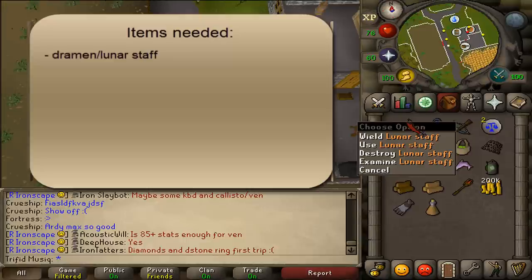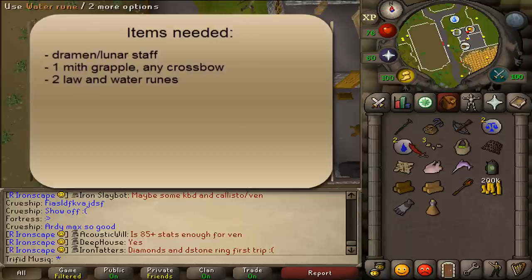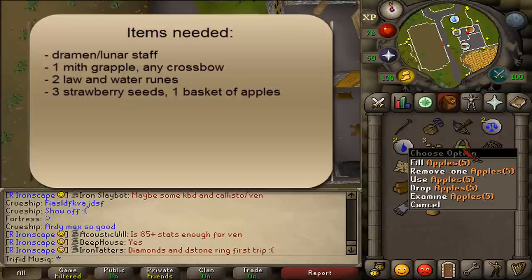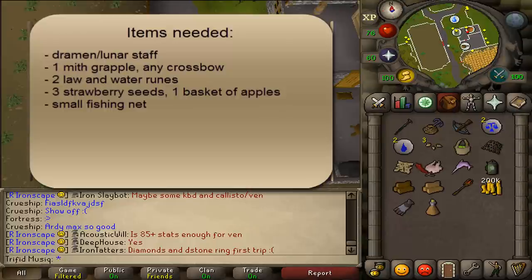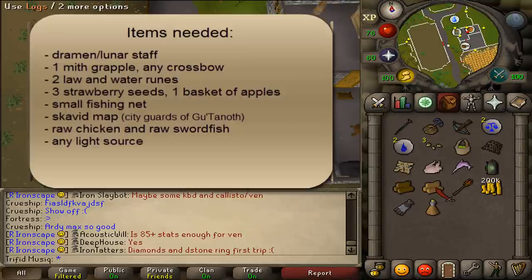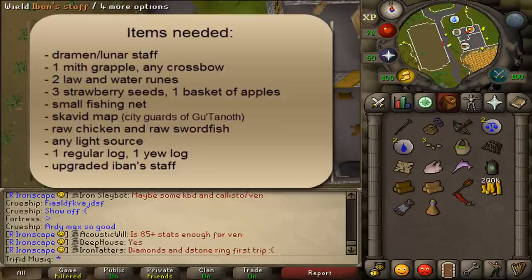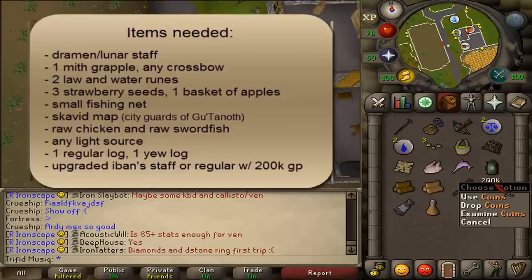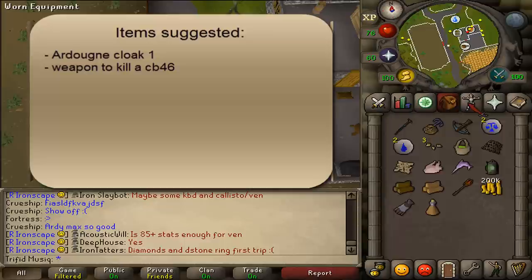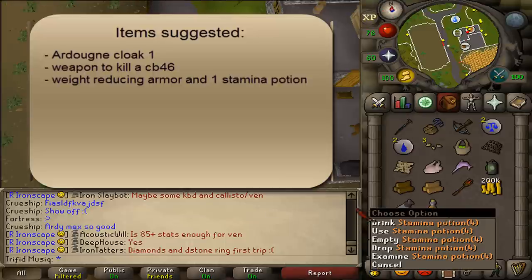For items needed: a Dramen or Lunar Staff, a Mithril Grapple, any crossbow to shoot it, 2 Law and Water Runes, 3 Strawberry Seeds, 1 Basket of Apples, 1 Small Fishing Net, a Scavid Map, a Raw Chicken, a Raw Swordfish, any kind of light source, 1 Regular Lock, 1 U-Lock, and an Upgraded Iban's Staff. If you don't have the upgraded one, you will need the regular one with 200,000 GP. Suggested items are an Ardoin Cloak 1, a weapon to kill a combat level 46, some weight-reducing armor, and about 1 Stamina Potion.